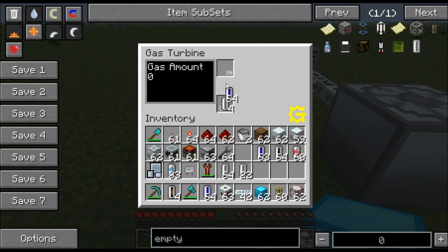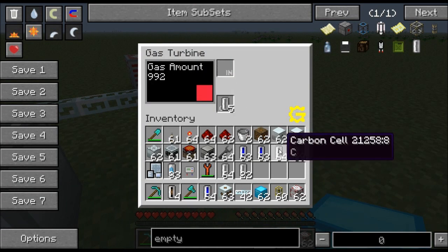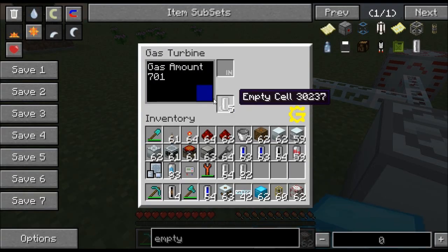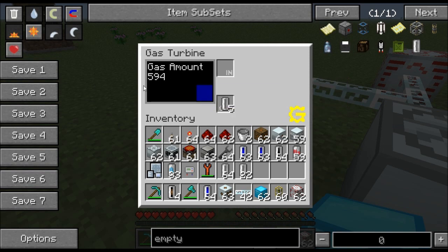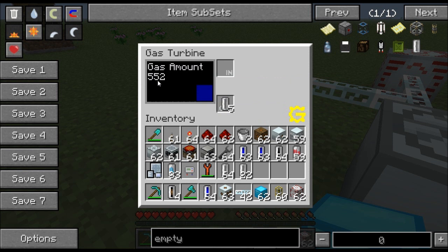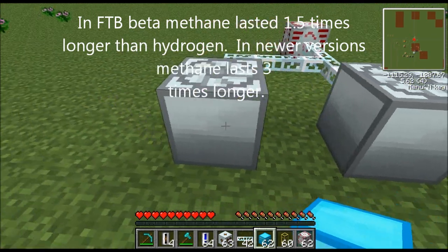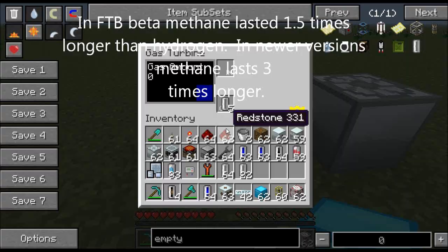So let's go ahead and drop one here in each — there's hydrogen and there's methane. Since you dropped those cells in there they were consumed and it created 1,000 units of gas. This one's got gaseous methane inside of it now and this one's got gaseous hydrogen inside of it now. Now what I want you to notice is that the hydrogen is being consumed a lot faster — we're already down to half. But the methane is still sitting over 800. So methane burns basically three or four times longer than hydrogen.